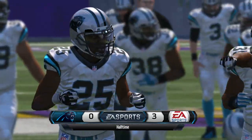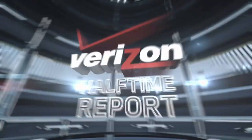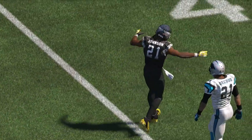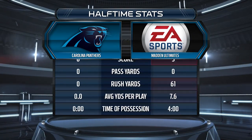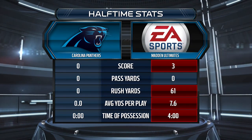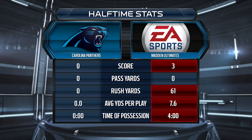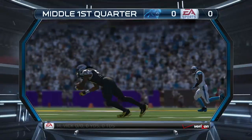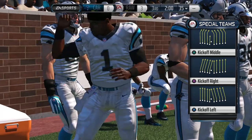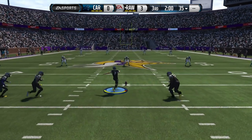The half where we end up getting the ball first, our goal is to run out the entire clock — we do not want the computer to touch the ball. The reason for that is because the computer, when they touch the ball, they're going to be trying to pass. And passing takes a lot longer, especially if they throw incompletions. We do not want them to have the ball. We want to control the clock and make sure that we're doing the chew clock thing, so that the clock continues to run and we're able to get out of this thing as quickly as possible.